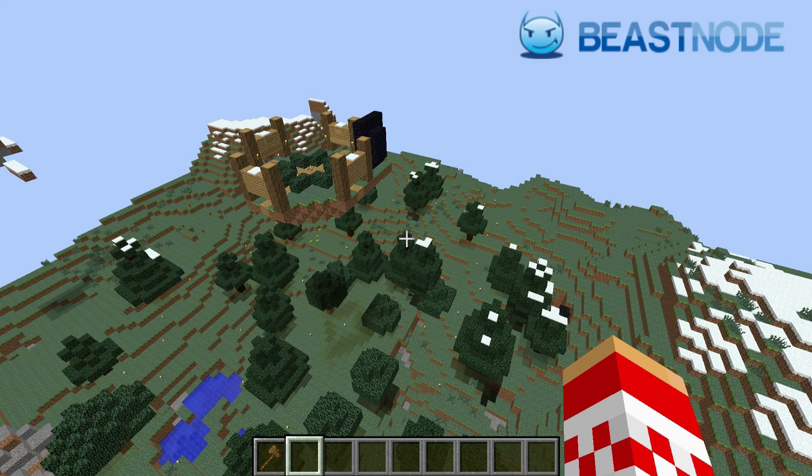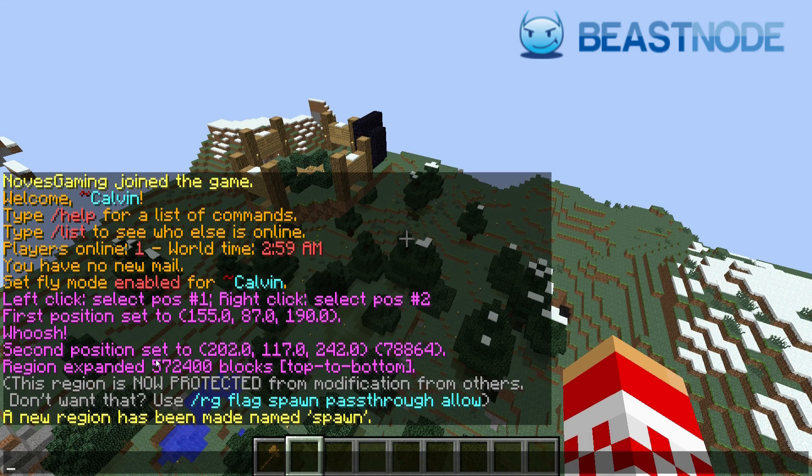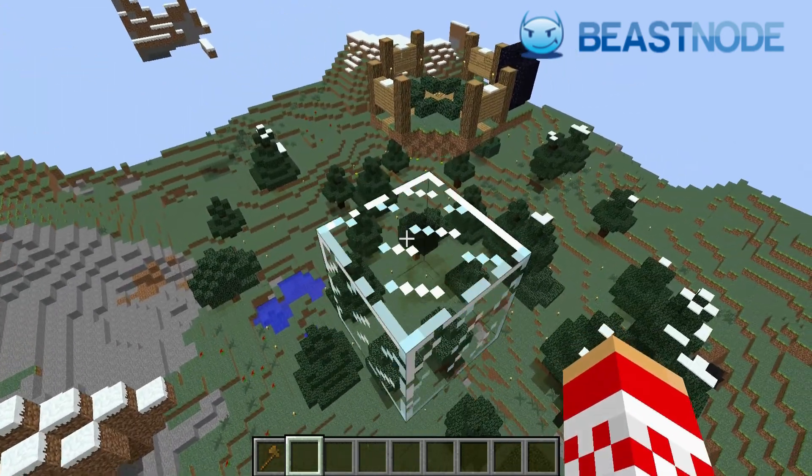Now we actually need to define this region. We're going to type slash region define and then name it whatever you want. For this situation we're going to name it 'spawn' because we're making this our spawn protection. So type slash region define spawn. Now it says this region is now protected from modifications from others. A new region has been made named spawn — this is exactly what we wanted.